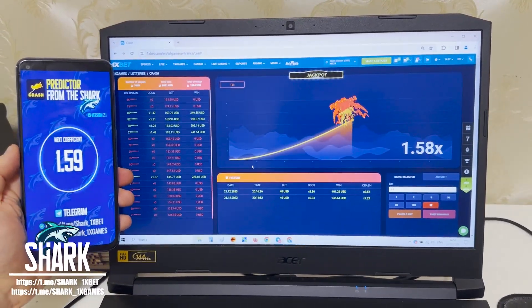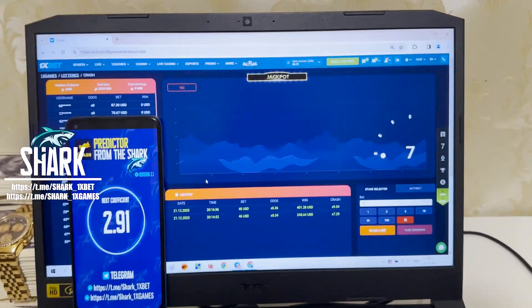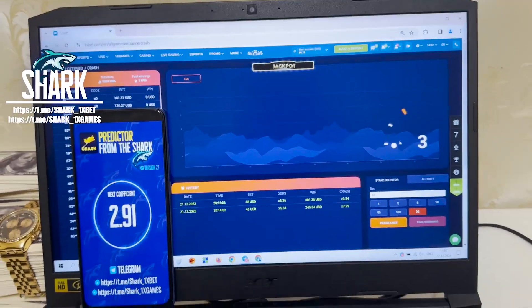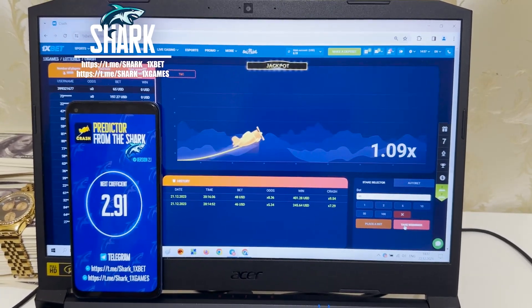Just wait — yes, you see it works perfect. Okay let's go, I place a bet right now and show you how I make money. Place the next bet: 65 dollars. Next coefficient 2.91 — look how I win right now.